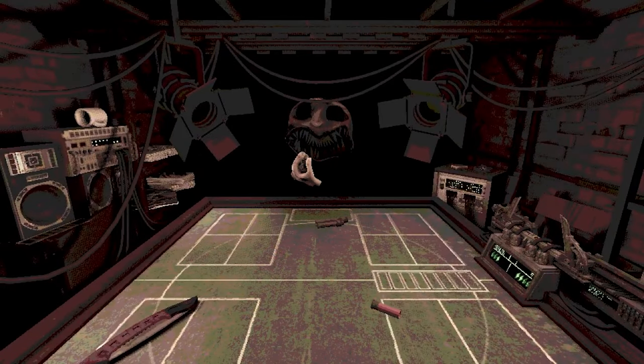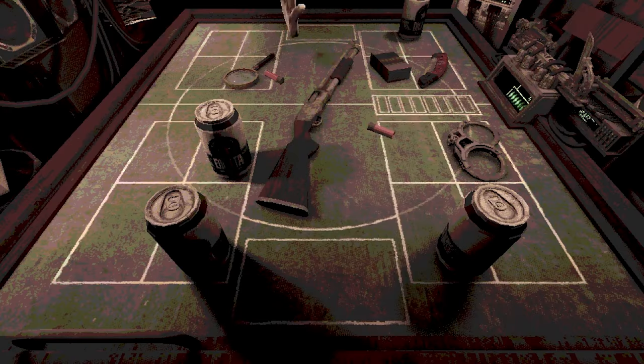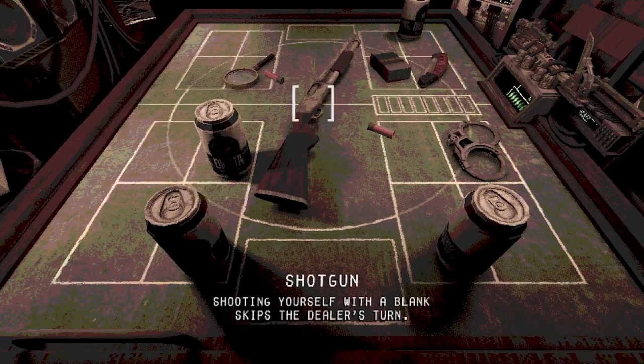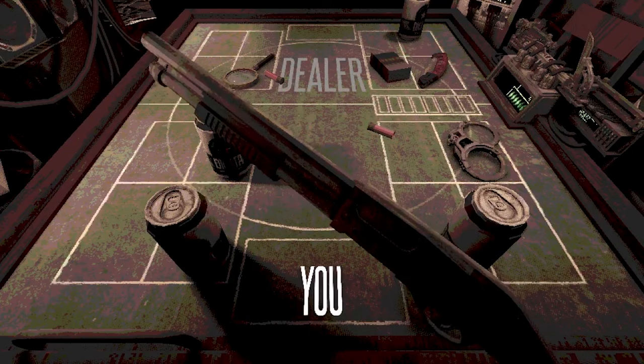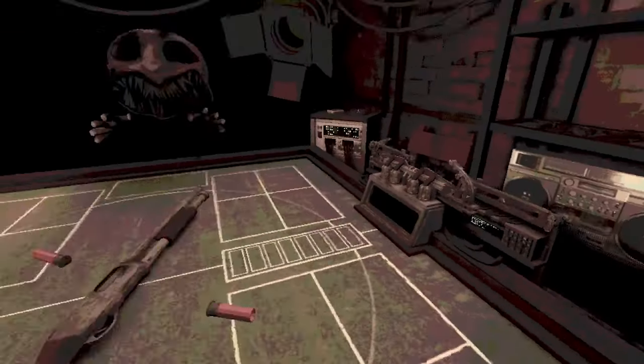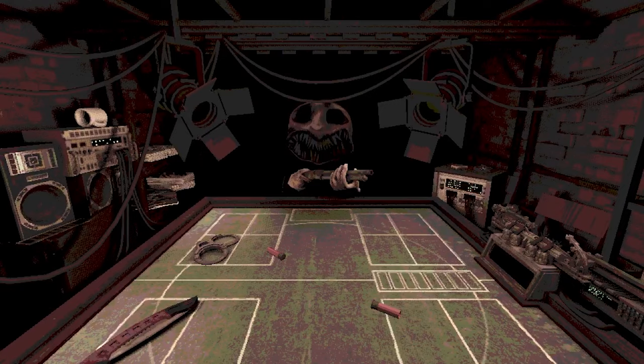The developer really nailed the atmosphere with the main background track and the gritty art style. There's as much movement and color as needed, but the movement is confined to the most essential parts and it gets all the details right. Some nice touches include shaking when you aim the gun at yourself, which really sells the mood. When you get shot, either by yourself or the dealer, it cuts to black at the perfect time, and when the defibrillator shocks you awake, you get jolted. All these little additions really elevate the entire experience.